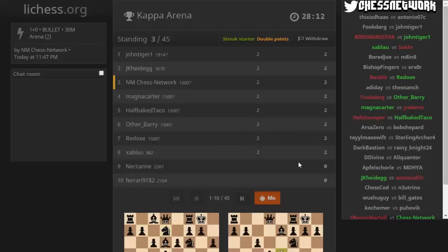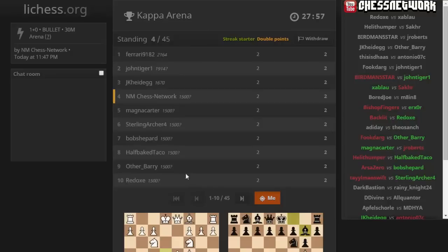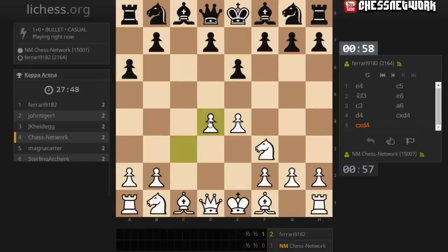It's the Kappa Arena, less than 28 minutes and change. A lot of players already have their first game in. There won't be any more time spent typing out kappa — either player could type kappa outside of the chat and your king turns into Kappa Ferrari.